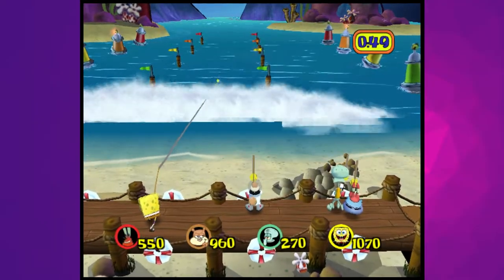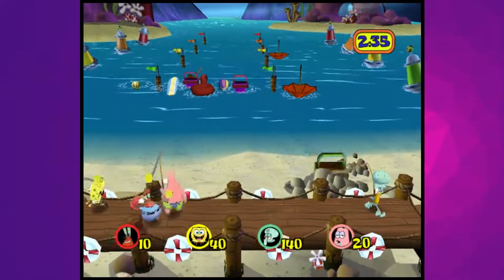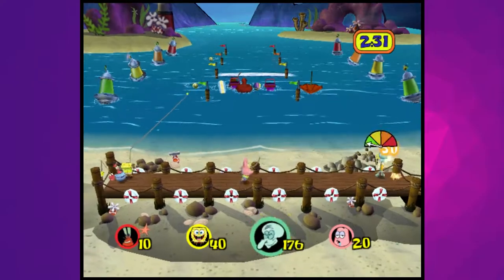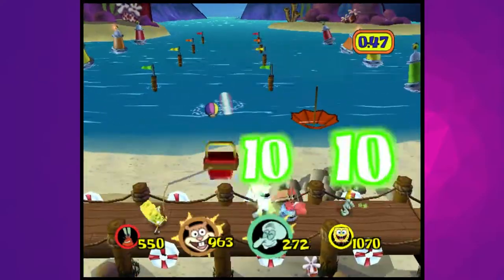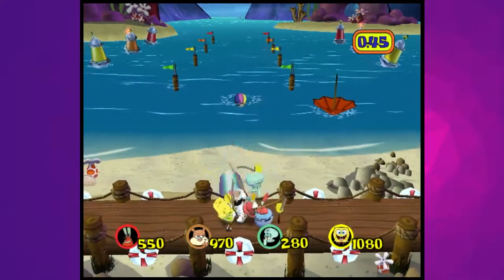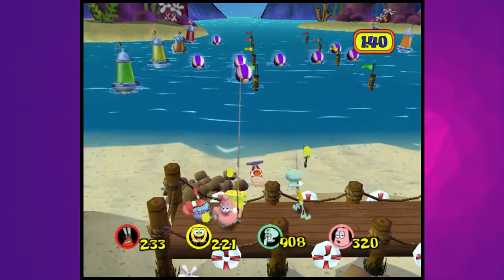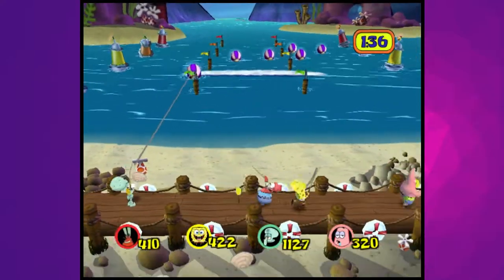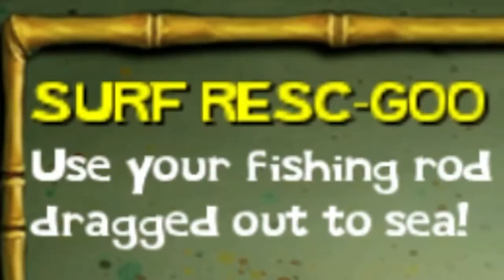Surf Rescue ends the lackluster Goo Lagoon level on a high note. Do you go for quick low-scoring catches, or wait until the objects have drifted out further so you can reel them in for more points? If you choose the latter, you run the risk of someone else snatching your catch. I love a minigame that presents minimal risk vs high reward and does it well. My biggest gripe is that the bonus beach balls award way too many points, but that does little to dampen this otherwise solid game. A tier — but good lord did they reach for that name.